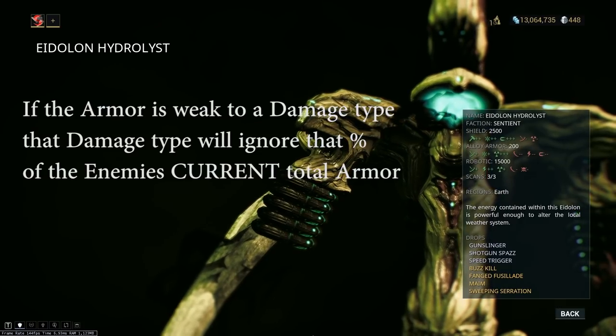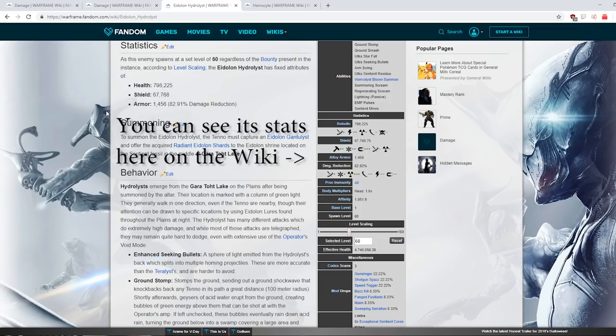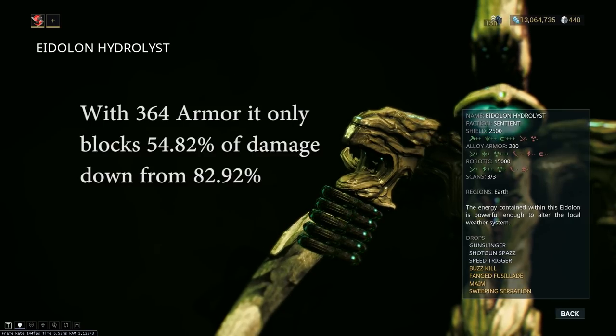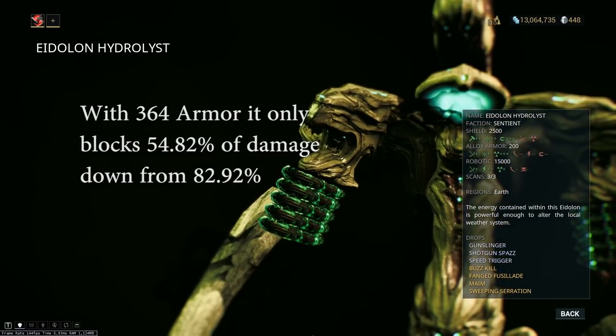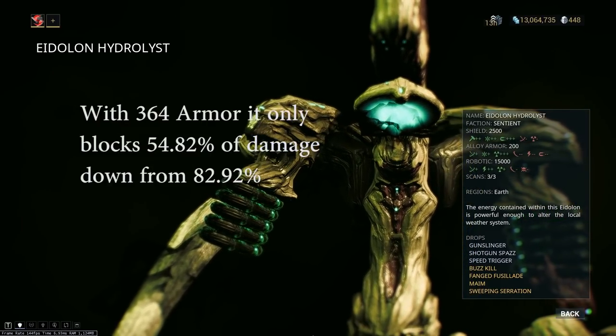So if we take a look at the Hydralist here that has plus 75% damage effectiveness for radiation, that radiation damage is going to ignore 75% of the Hydralist's armor. When the Hydralist spawns, it typically has 1,456 alloy armor. But if we use radiation damage against that alloy armor, the radiation damage would act as though the Hydralist only had 364 armor. That's the difference between the alloy armor blocking 82.92% of the damage with a non-radiation shot and only 54% of the damage with a radiation shot. Which is why for the Eidolons, we try to use as much radiation damage as possible and strip as much of the armor off as possible.